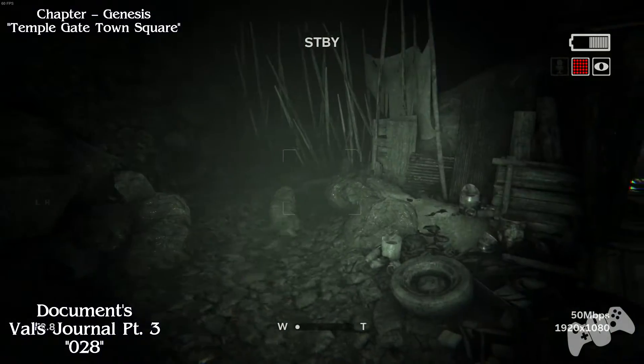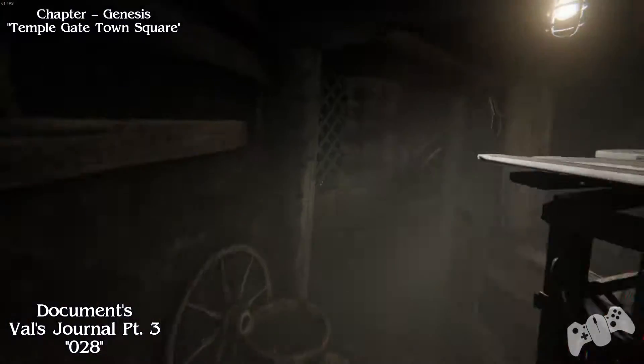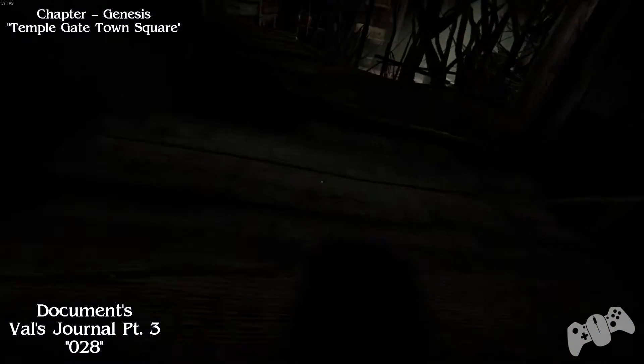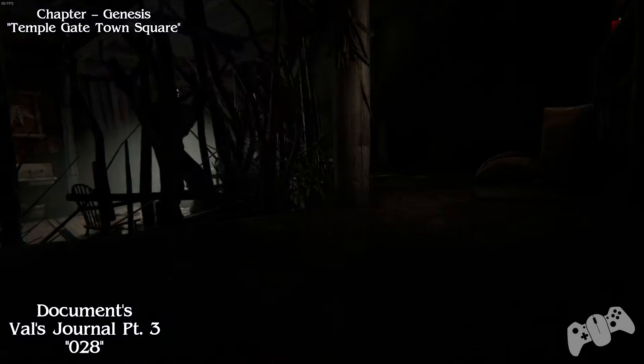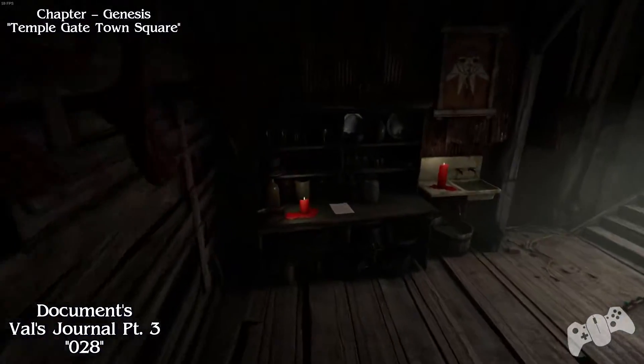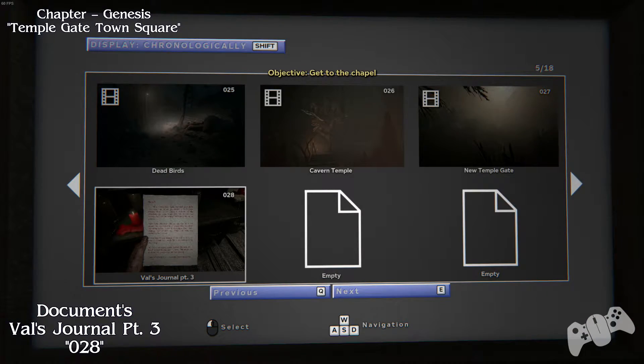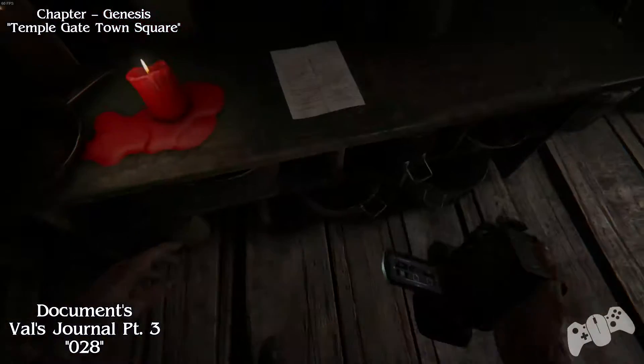Once you go into the town, you will find that there's a doorway. Pretty much go the only way you can. Crawl underneath the stairs and you will be in this basement-like area. On the table to your left, before you carry on, make sure you pick up the document. You cannot miss this area.